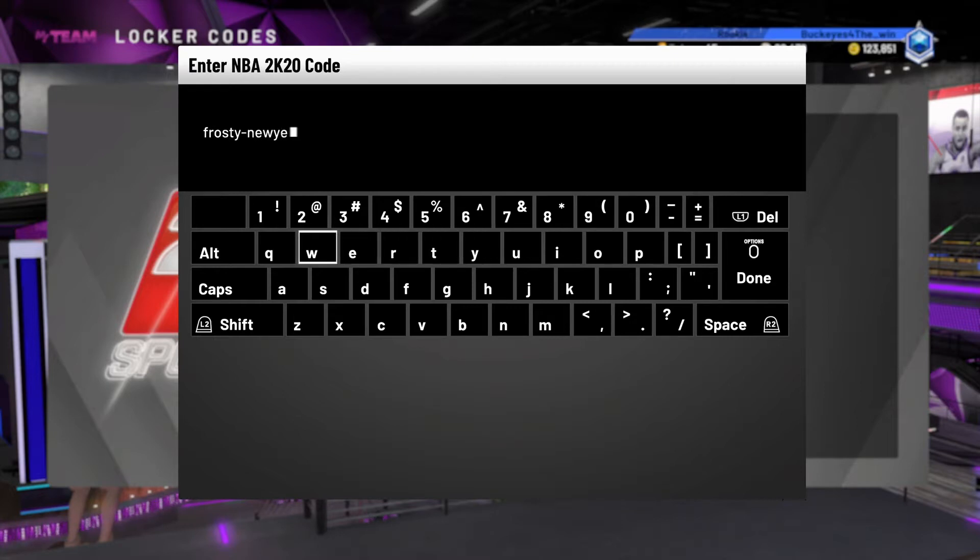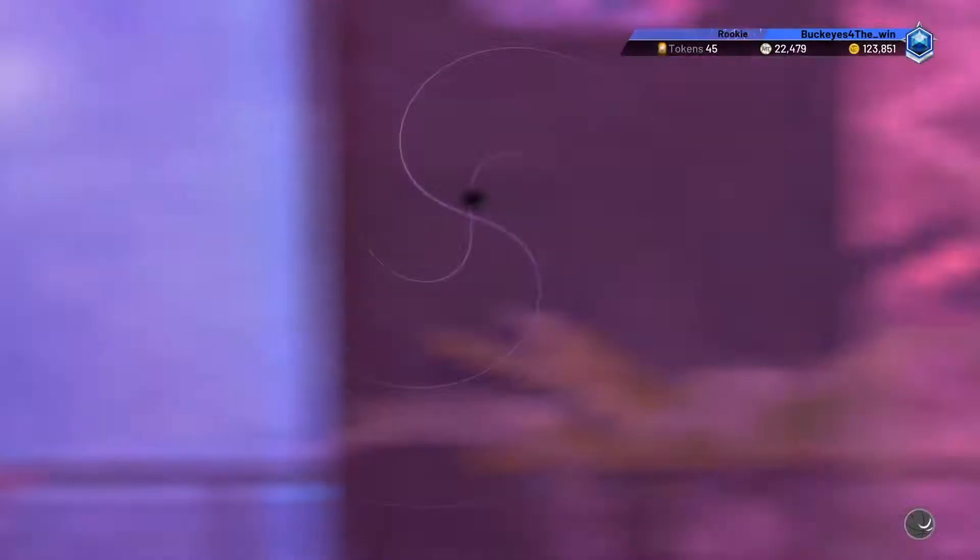Let's go ahead and get into it. First off, we have a theme pack locker code where you can get either a Frostbite Deluxe Award Pack or New Year's Resolutions Deluxe Pack. The code, as you guys see me entering in on screen, is Frosty — F-R-O-S-T-Y dash New N-E-W dash Years Y-E-A-R-S dash MyTeam M-Y-T-E-A-M dash Community C-O-M-M-U-N-I-T-Y.